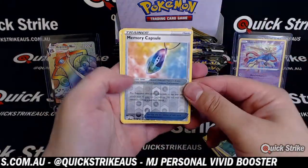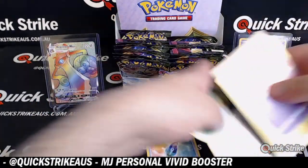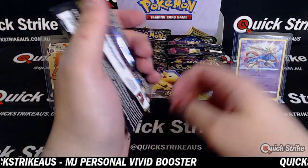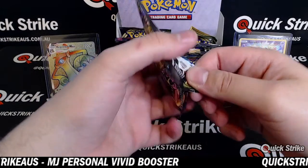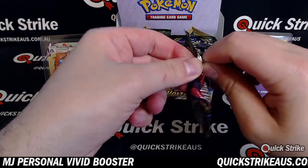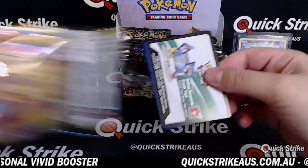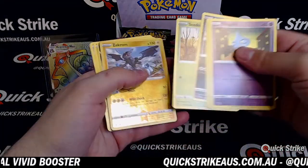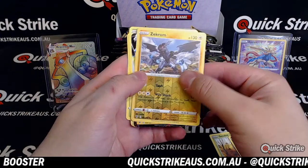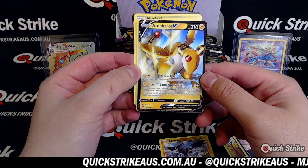Reverse of the trainer Memory Capsule. Base. Zekrom reverse holo. And a full art — Ampharos V full art. Nice hit, MJ, another full art for you.